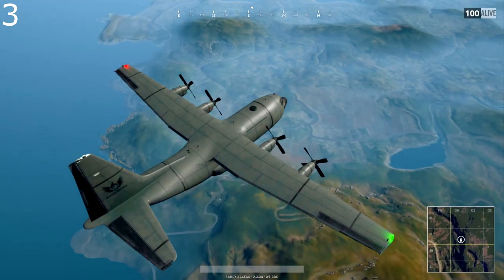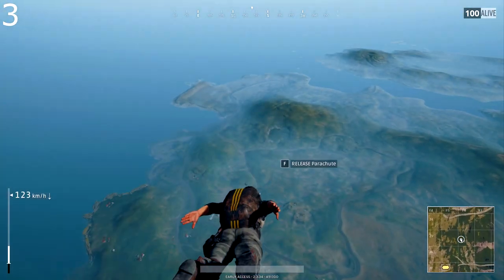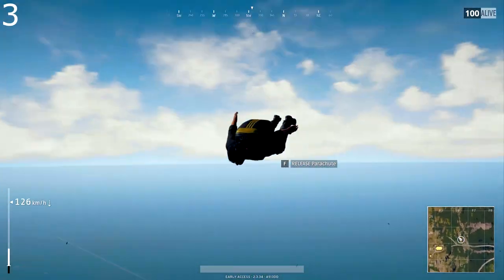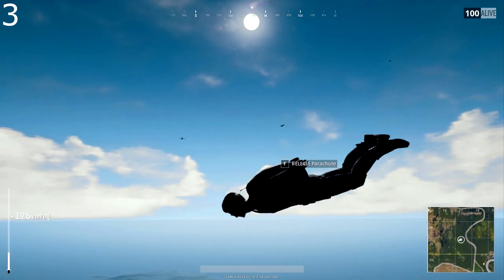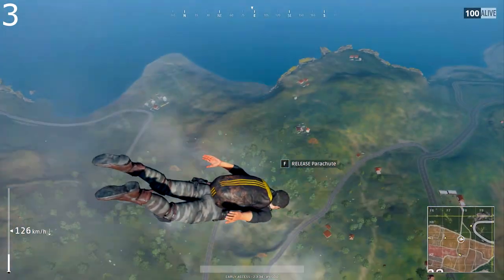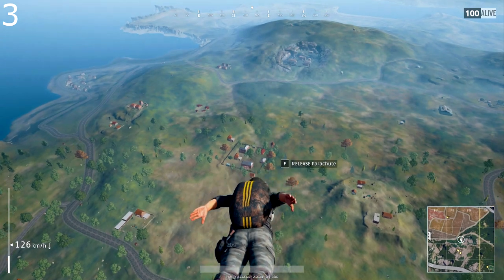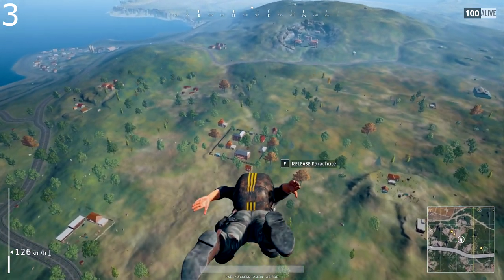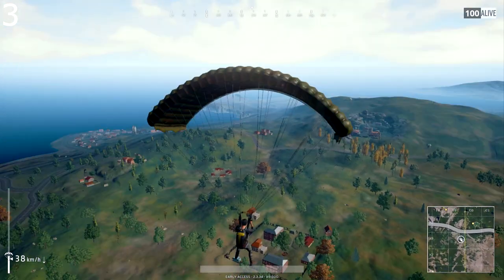For players who want to make sure they reach a location the plane hasn't taken them to, you want to look upwards so that your character is almost parallel with the landscape below. What you're going for is 126 kilometres an hour and you want to remain at this speed. Staying at 126 km/h will allow you to fly the furthest point away from the plane. I'm using Alt, which allows me to look around my perspective while doing this.